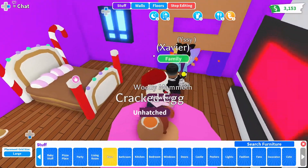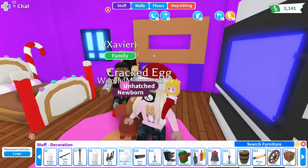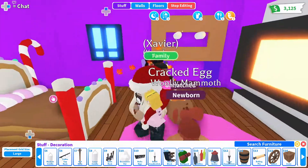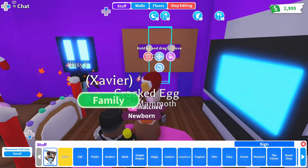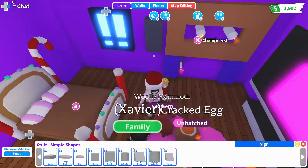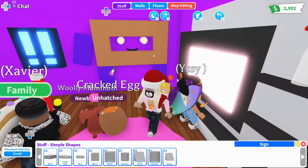I told Carolina to use the water bowl for the eyes — she said it looks creepy. Is it scary, Isabel? No, it looks cool! Carolina, don't hit me! There go the eyes — perfect eyes, no problem. Oh, another egg — another woolly mammoth!